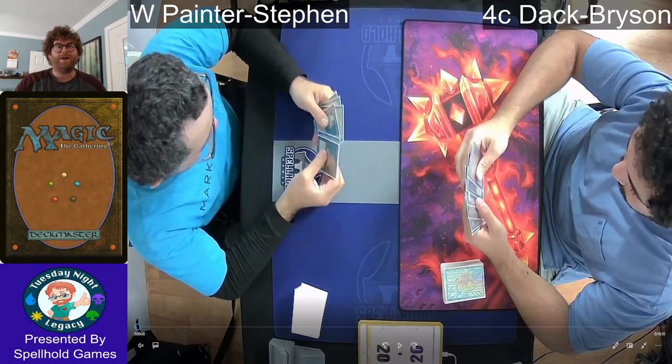Hello everyone and welcome to another round of Tuesday Night Legacy presented by Spellhold Games. My name's Eugene and I'm here presenting the fourth video of the night from March 29th. The order of the actual rounds got a little bit screwy due to some problems behind the scenes, but I want to make sure that both of these guys got on camera because this is a pretty cool match.